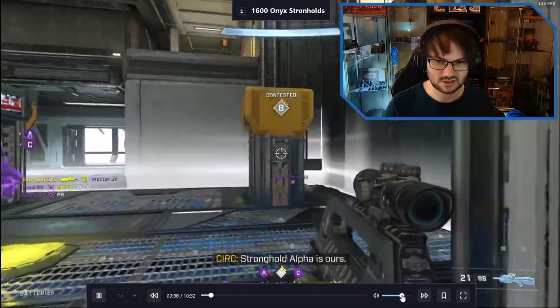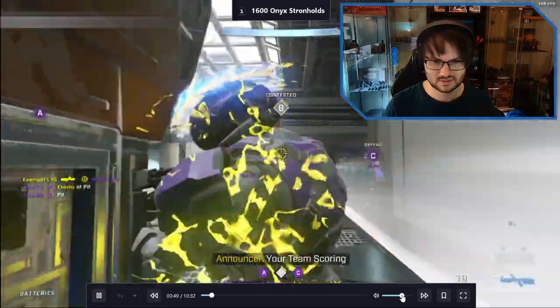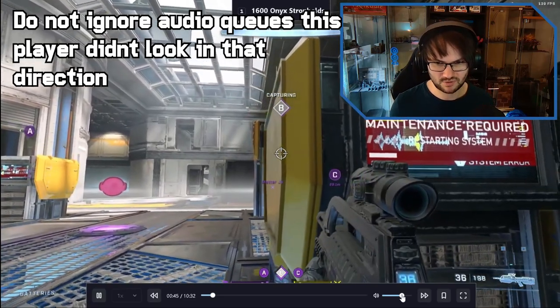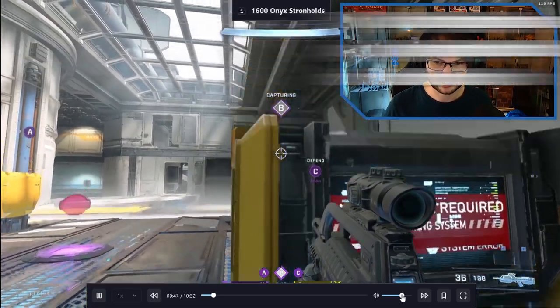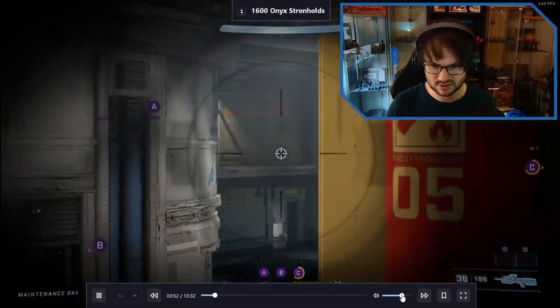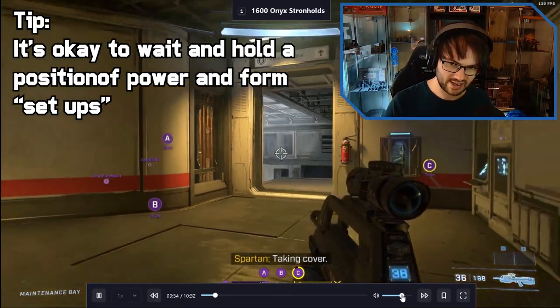You can hear shots coming in from C but that player isn't doing anything yet. We get B and now if we look at the setup we've got elevator, we've got B, and the enemy team is going to be spawning in C. This is a really good time to get a setup going - up onto the attic is a good call, and holding top glass so we can get some crossfire.